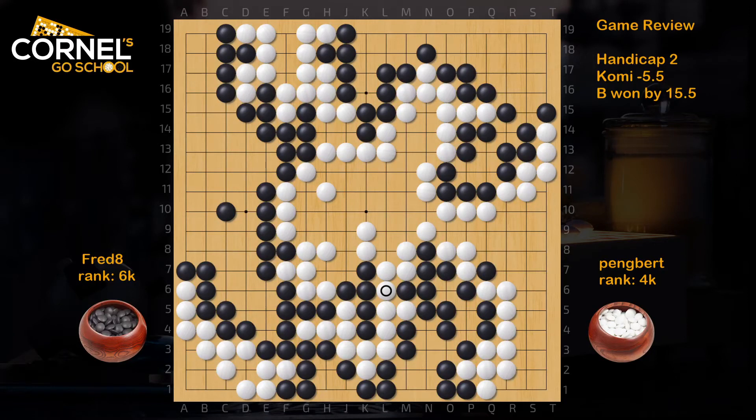Hello, this is a 2 handicap game played with reverse commie, where black won by 15.5 — quite comfortable. Despite the fact that black lost a bunch of stones on the bottom side towards the end, this felt like a complete victory for black all along. So let's check it out.